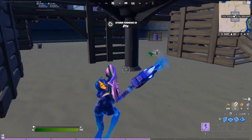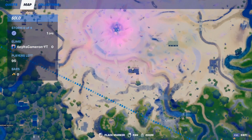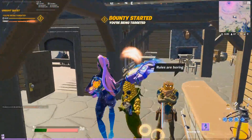Next up we got Mancake, and he's located at the Butter Barn, which is just at the bottom of the Zero Point. Right here — we got it, we're good.